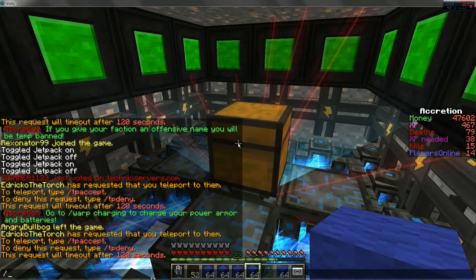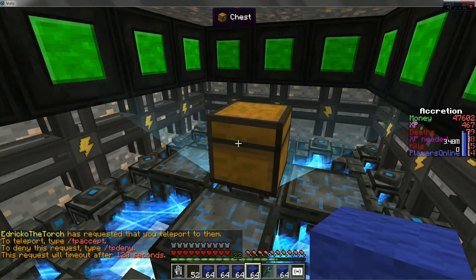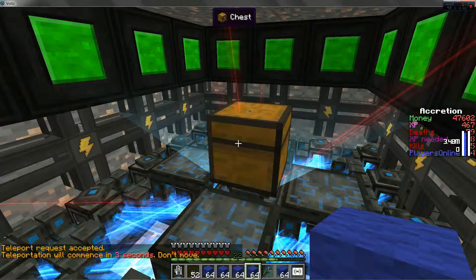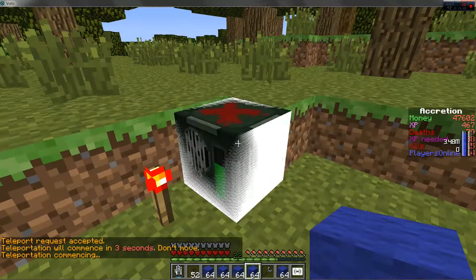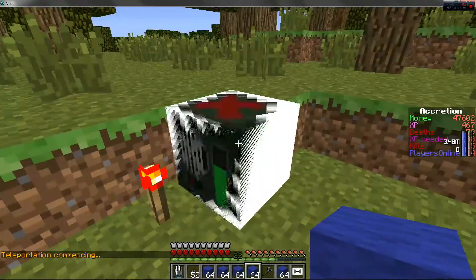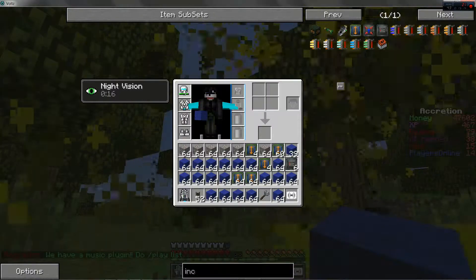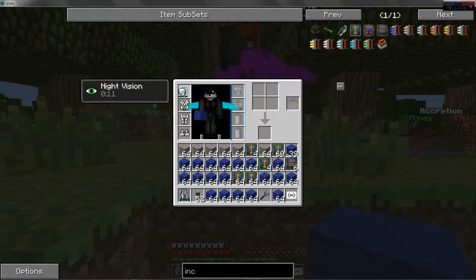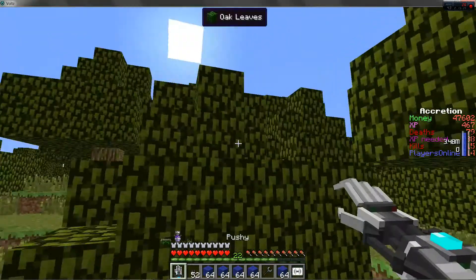Slash TP accept. Alright, chemical explosive. What does this do exactly? Chemical things. Alright, it's emitting a very deadly gas. I'm not getting affected by it. Chemical explosive — I guess it's supposed to do something, but it didn't though.